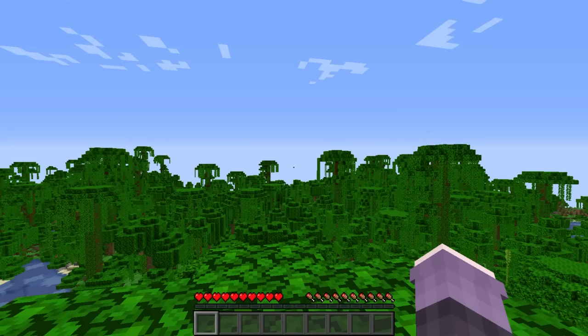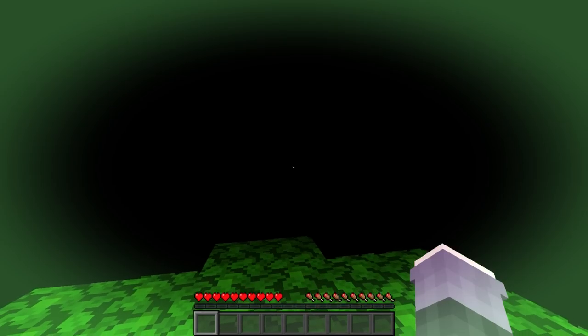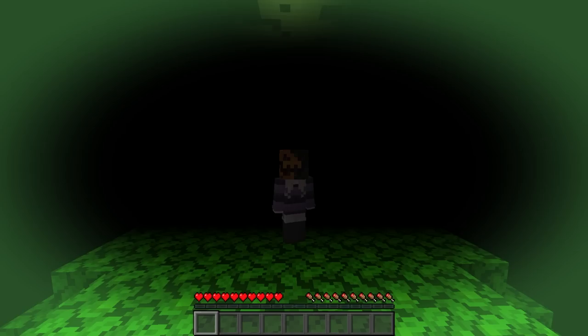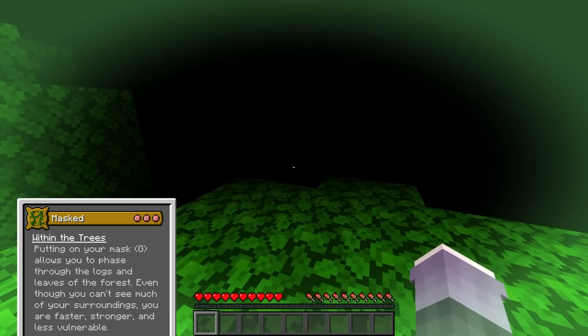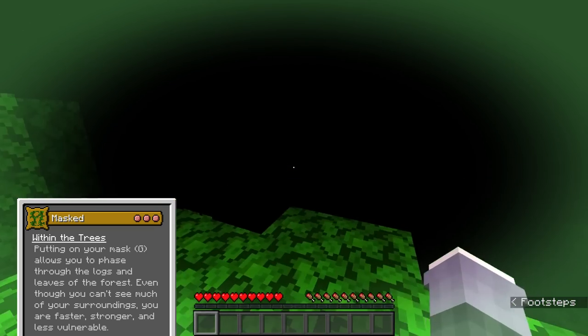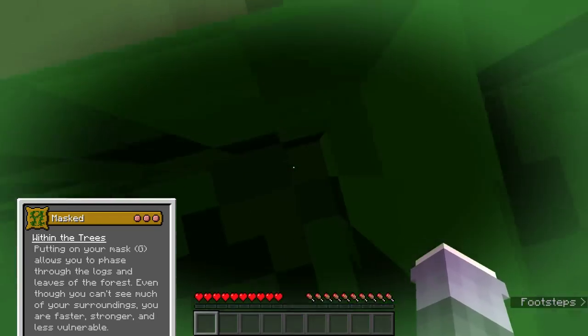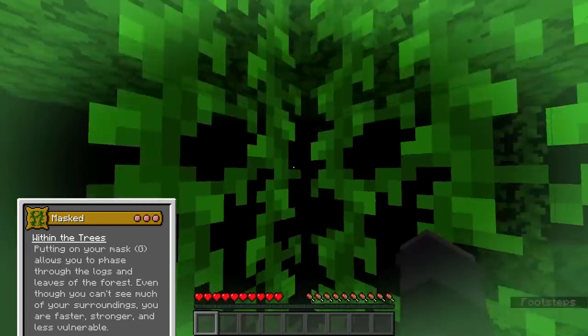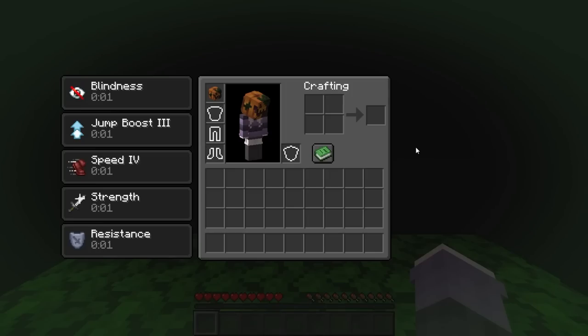When you put on your mask with your primary ability G, you get a variety of effects. First, you get a scary pumpkin mask bound to your helmet slot — it's actually a player head, so Endermen can still see you; it mainly indicates to other players that this state is toggled on. Second, you can phase through the logs and leaves of the jungle, including bamboo and cocoa, just like a phantom. Combined with jump boost three and speed four, you can zoom through the jungle and climb trees with ease. You also gain strength and resistance one, your fall damage is reduced by 90%, and you get knockback resistance equivalent to wearing full netherite.